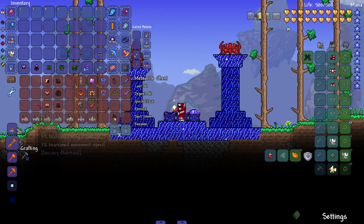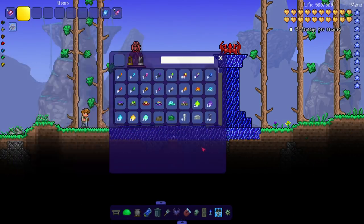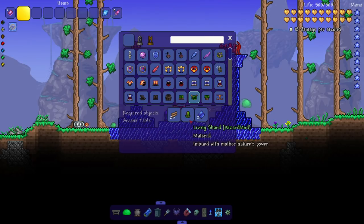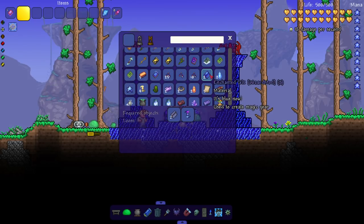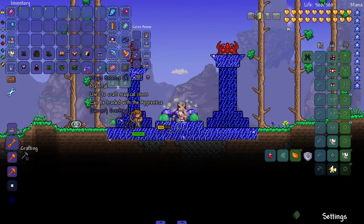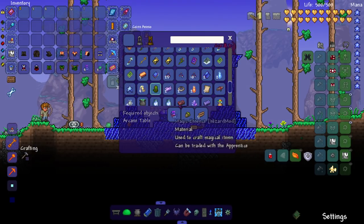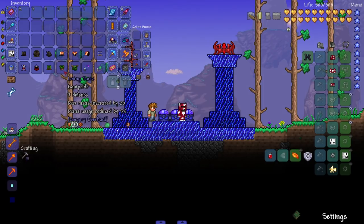Let's check out the armor recipes. Our first armor is the Living Wood set, made from wood, living shards, and enchanted silk. Magic essence drops from killing magical enemies - for example, that magic slime drops magic essence. Some items are also crafted from magic essence, so it's going to play a big part in this mod.